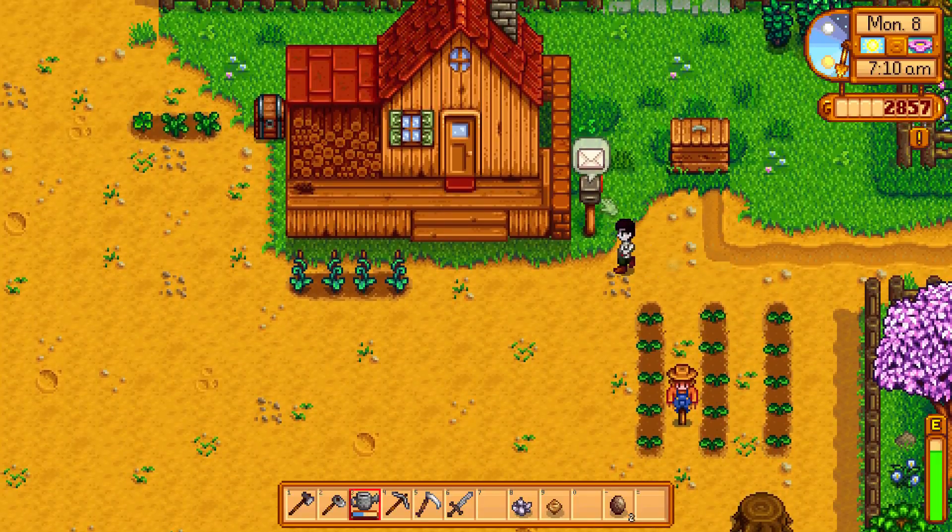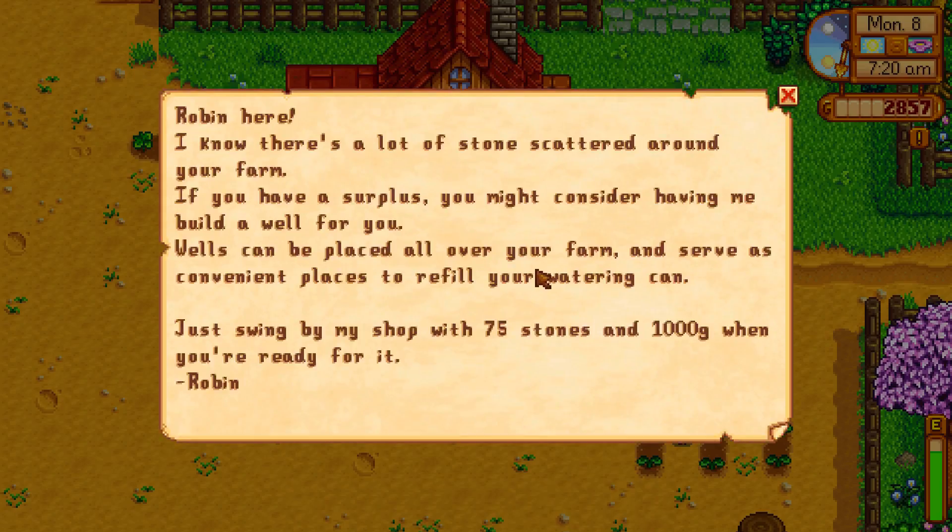Let's see what the letter is about. Robin here — she knows there's a lot of stone scattered around the farm. If we have surplus, we might consider having her build a well. Wells can be placed all over the farm and serve as convenient places to refill the watering can. Just swing by her shop with 75 stones and 1,000 gold when ready.